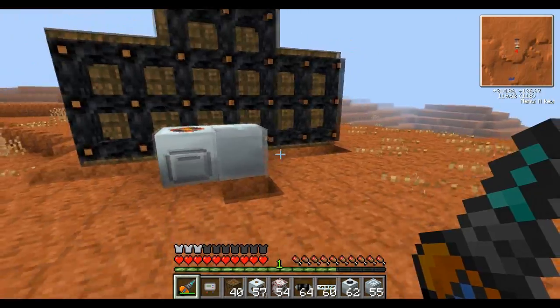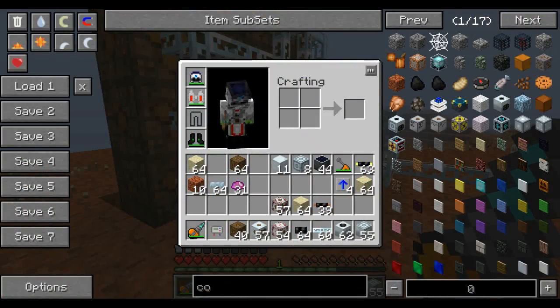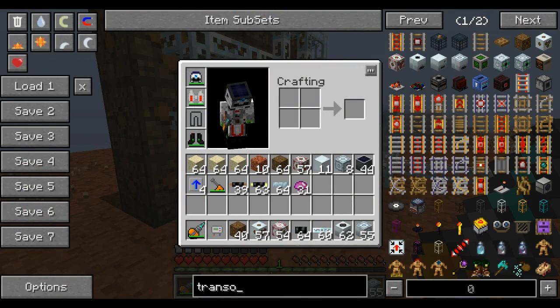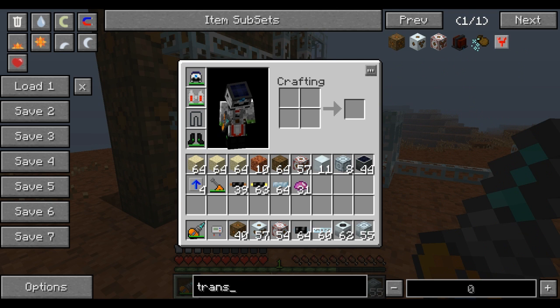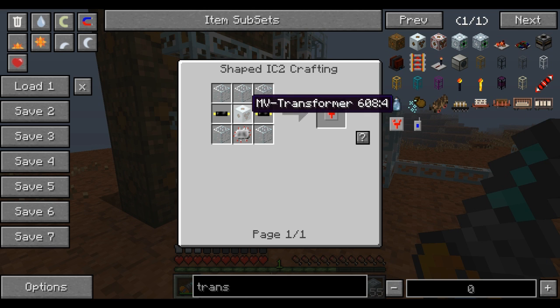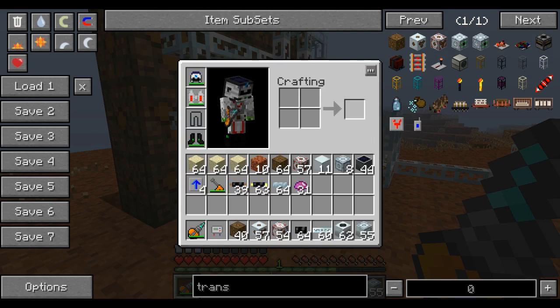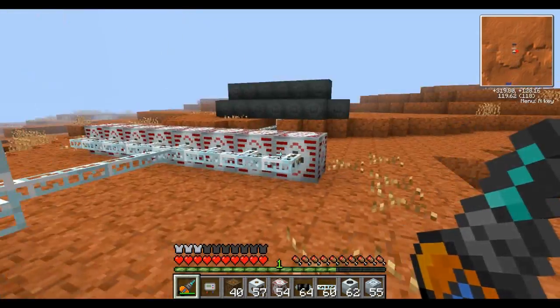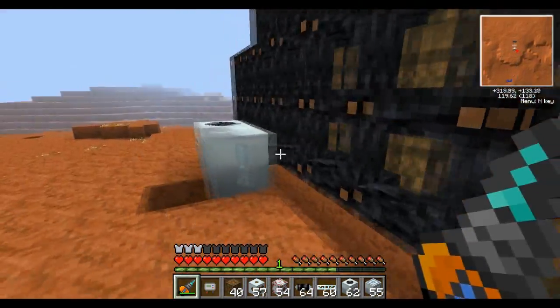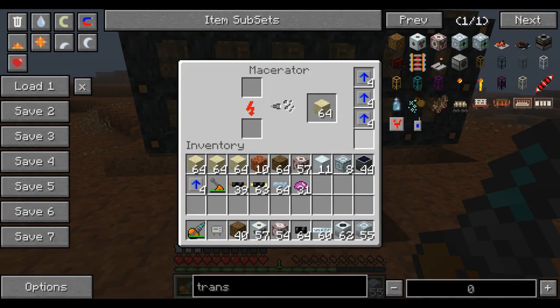That's the key point here: by using actual real transformers — the transformer upgrade, let's look at the recipe, it takes a medium-voltage transformer — all you're really losing is a low-voltage transformer and the extra cost, and you don't have to use up an electronic circuit. A low-voltage transformer is super easy to make, and you can convert from high-voltage all the way down to low-voltage, which is 32 EU a tick, without any loss in power and no danger of your machines exploding.